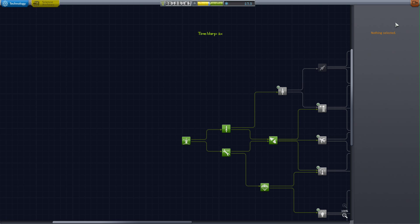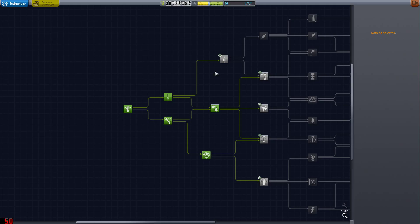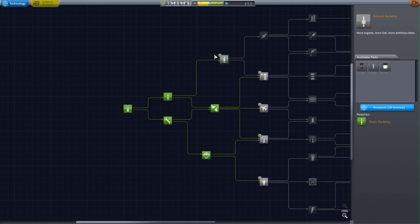Let's take a quick look at our research. We've got 17 and a half research points. General Rocketry is the next one we want to aim for, which is 20. It would also be helpful to get Flight Control, which allows your rocket to be more controllable — that's 45 science points.